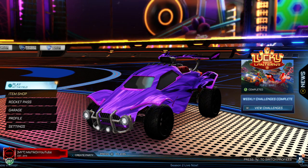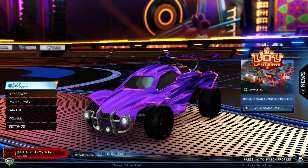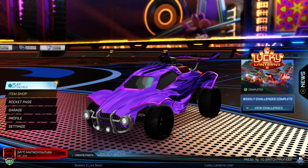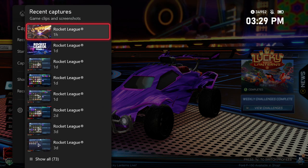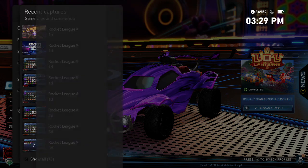Hey guys, welcome back to another video. Today we're going to be testing out the new Sub-Zero Entitled White, the most expensive black market goal explosion in the game. I did buy it about a day ago on stream.